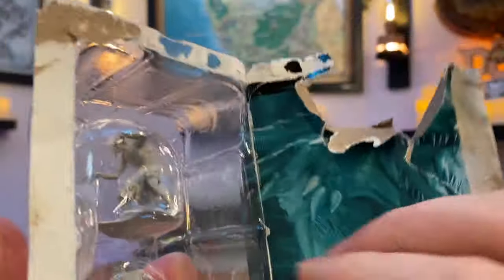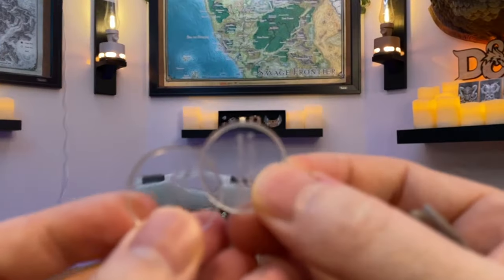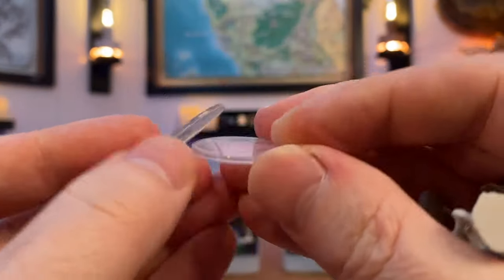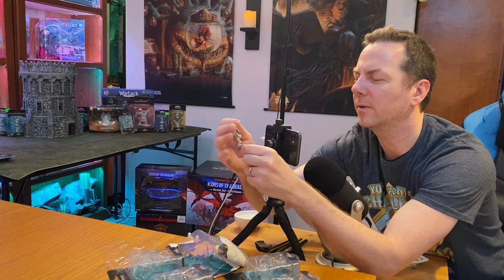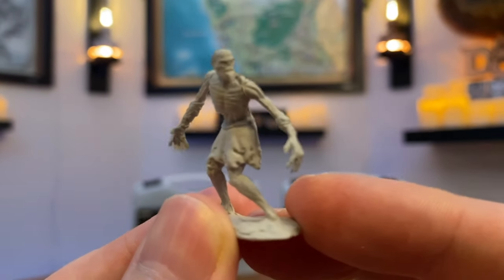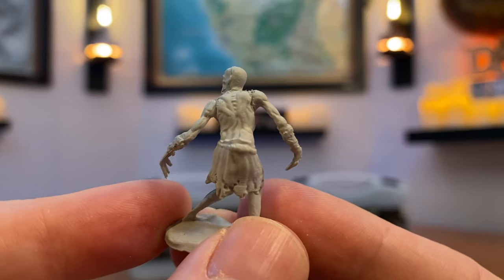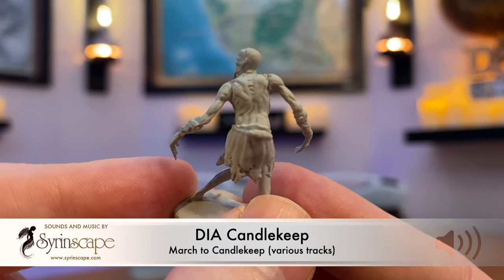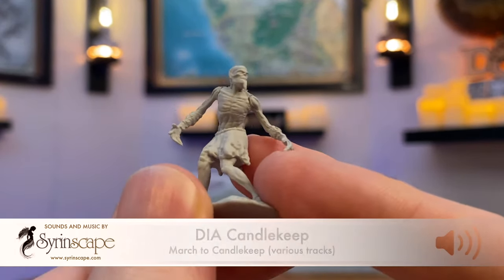Moving forward, opening up the box. As I crack open the box here, you actually do get the clear bottoms — the bases — and I hope they do that for every miniature moving forward. Here's a close-up of the unpainted version. I'm always impressed with the 3D miniatures. Look at that — you can see the spine on his back and all the muscle tissue, whatever's left, the clothing. Very cool.